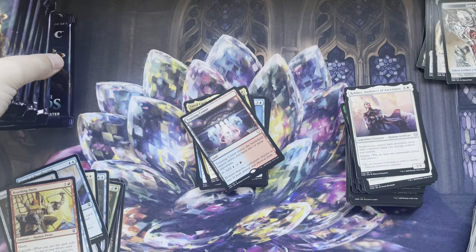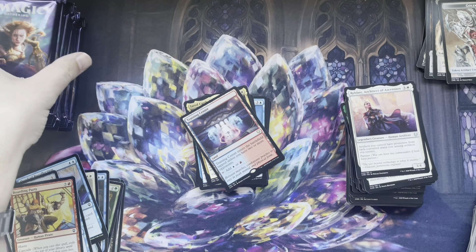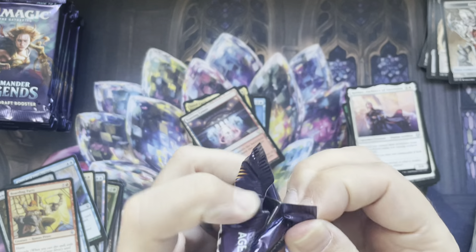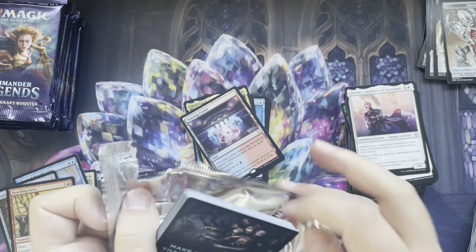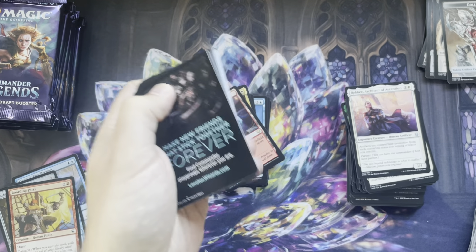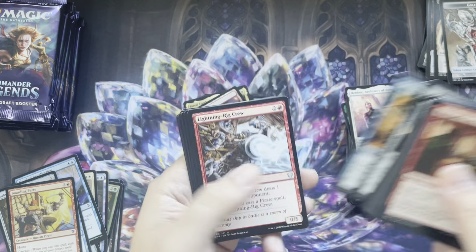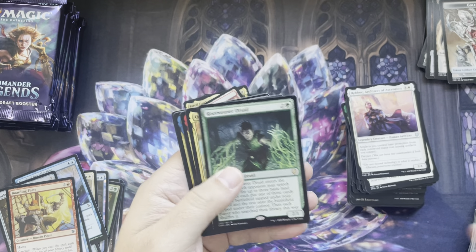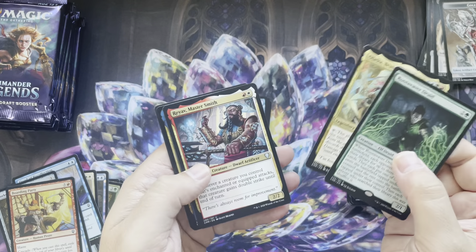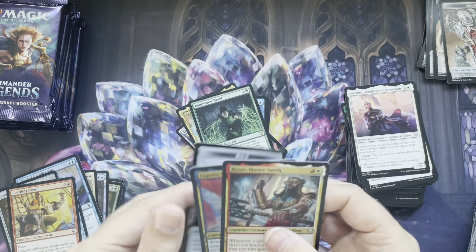Last stack — we have eight packs on the left side of the box. Let's see — rare, rare, uncommon, uncommon, foil, and a rock. Get our uncommons over here.